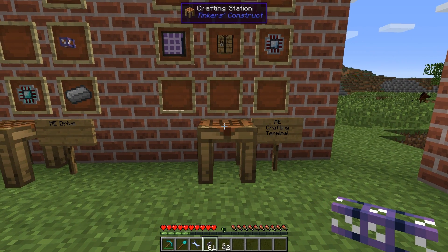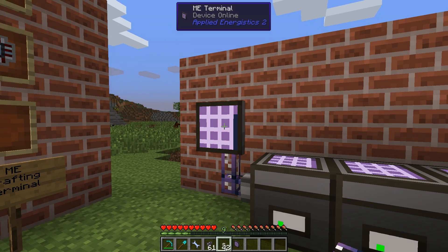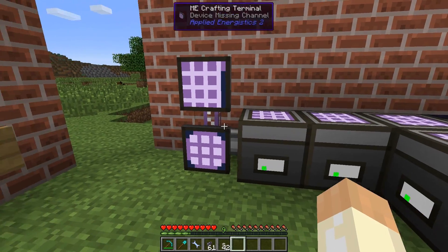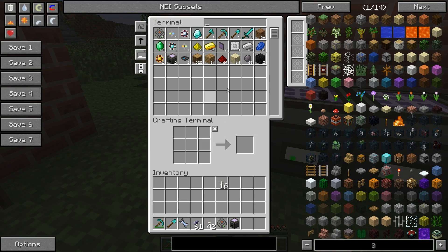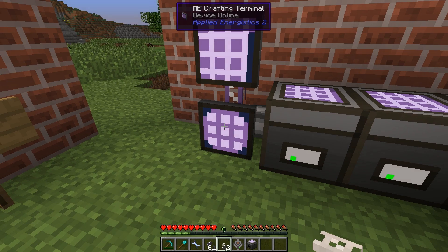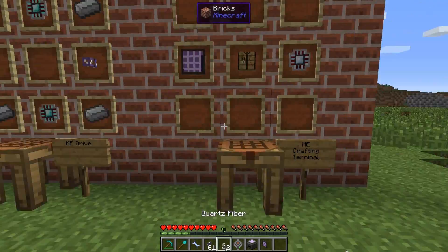There is a better compact way. First, we can make an ME crafting terminal by combining a calculation processor and an ME terminal. This has the same functionality as the ME terminal, but you can also craft items directly from it. Place it in the network - though if there are too many devices we need to remove one first - and now you can see we can craft things directly from the crafting terminal.